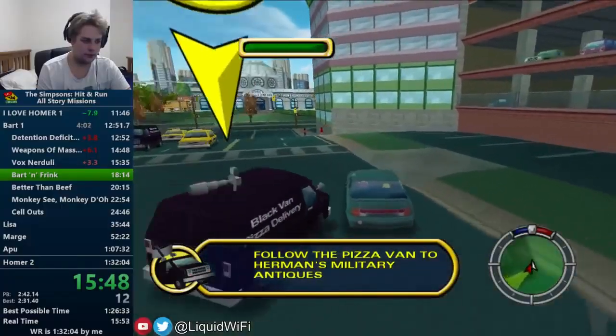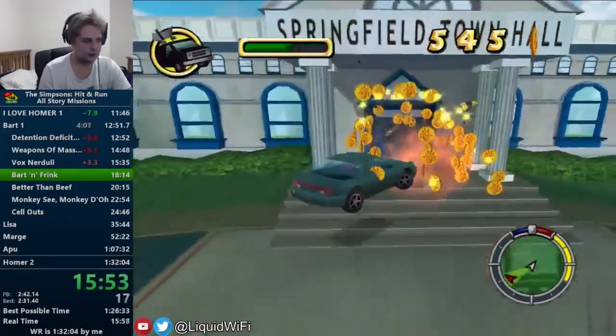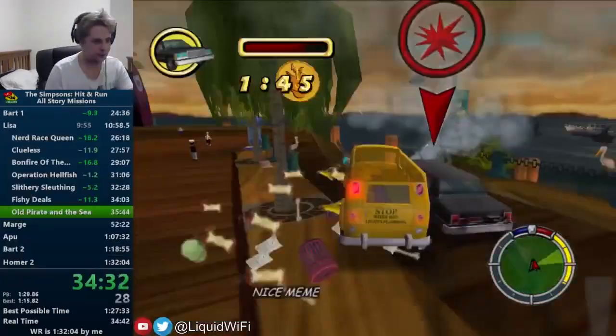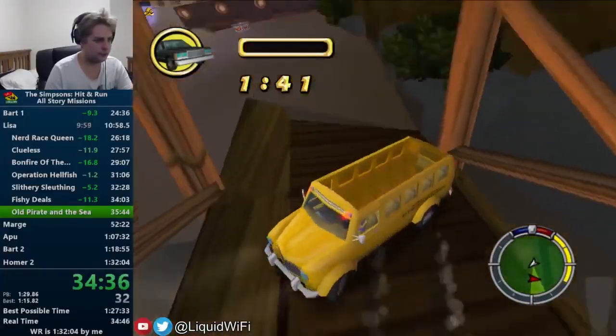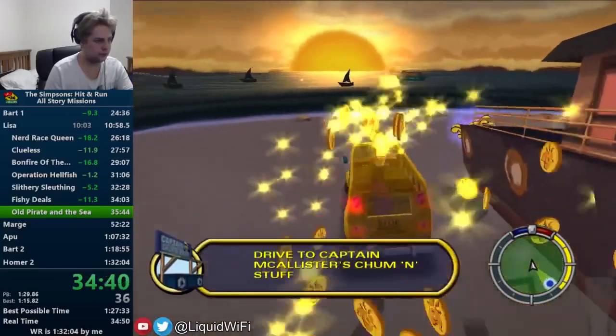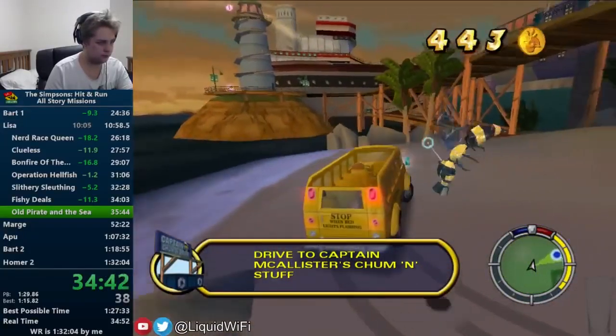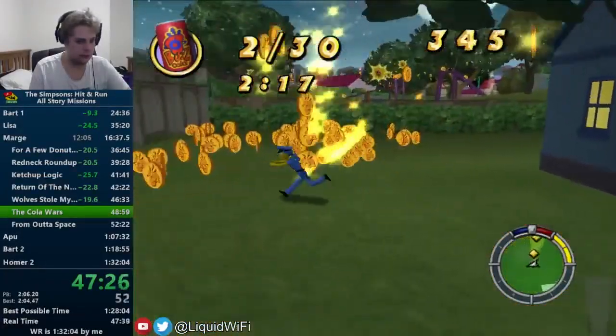Liquid uses a very optimized coin route, which takes advantage of free wasps and skipping big chunks of coins, which sometimes save a minimum of 15 seconds. I'm not trying to say his route is stupid in any way — it's currently the fastest way to beat the game. The reason I mentioned following Liquid's run fully is in question due to how tight his coin route is. If you miss free wasps, boxes, or get busted, this will damage your coin route in a massive way.